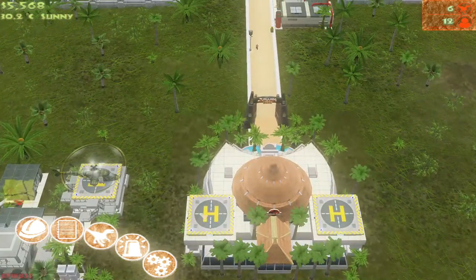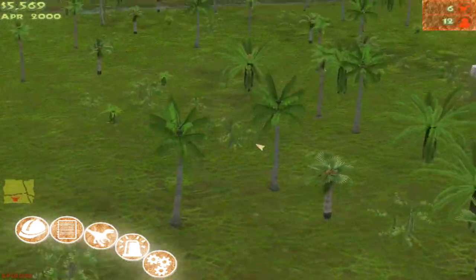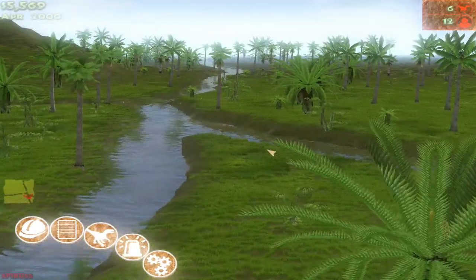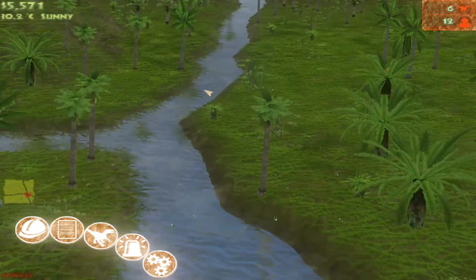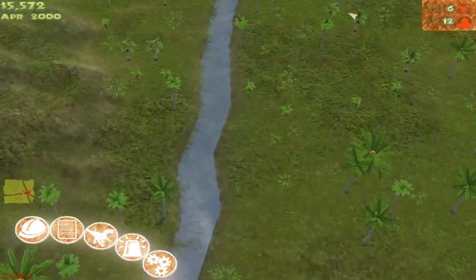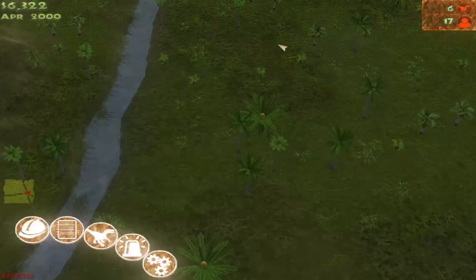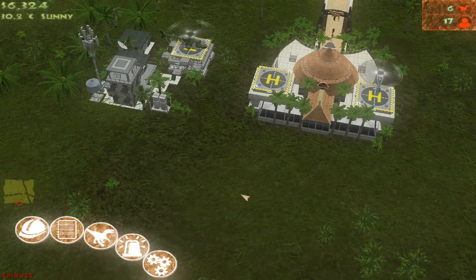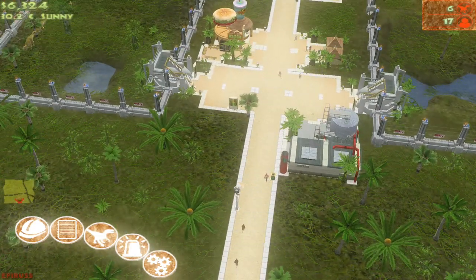Sorry guys, have a cold. Let's explore the island. I have a plan for this place — it looks nice. I could build a very big enclosure here and put all the herbivores in it — all kinds of herbivores from the small ones to the gigantic ones. But that's gonna consume a lot of space, but I don't really care. There we go.